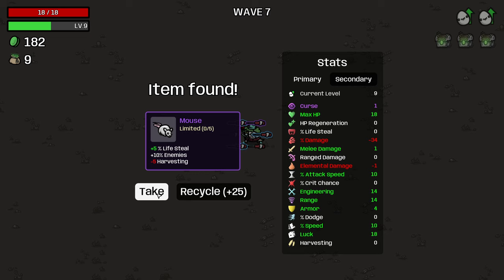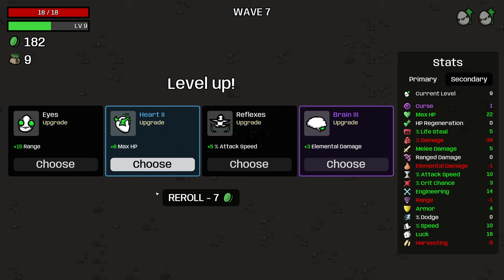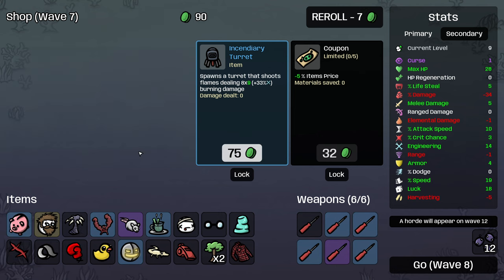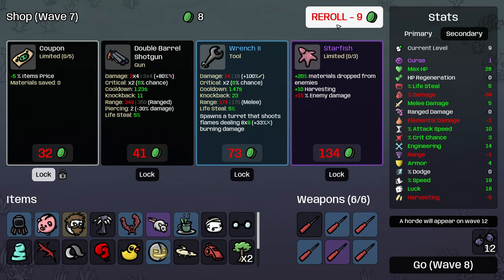Plus ten percent enemies. Minus five harvesting's not ideal, but I think I'll take that, and that, and that. I think I'm just gonna take the maximum HP here and honestly the speed as well. Definitely that. We've got a turret there, that's good. I'll lock that in and see what else we get here.